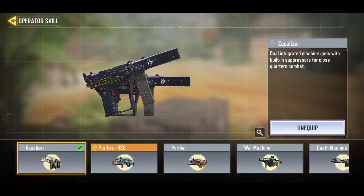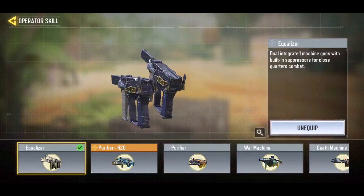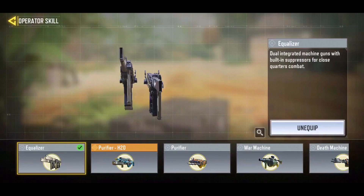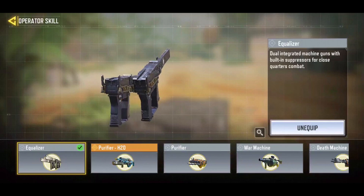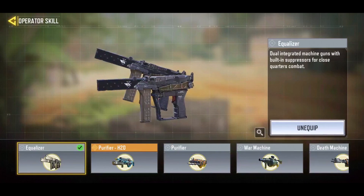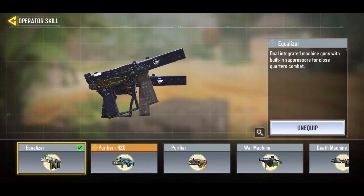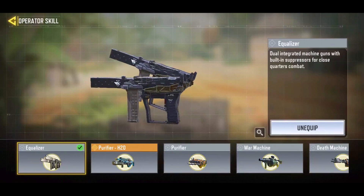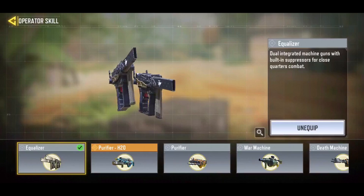Another new thing is the new operator skill — the Equalizer. They're a lot of fun to use. Basically Akimbo SMGs. Very reminds me of — if you guys remember — the Spectre, I think it is, from 007 Goldeneye. Think of dual-wielding SMGs from Goldeneye. It's basically a more accurate War Machine, but you get to run a lot faster, which is kind of cool. So you're going to be getting some gameplay not only with the Echo, like you saw in the first clip, but as we keep going in these next games I'll be using both the Echo and the Equalizers.